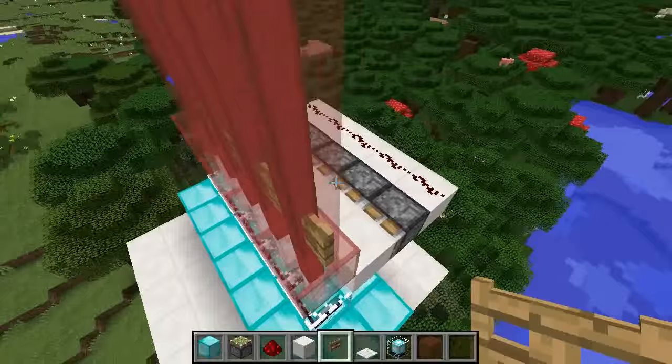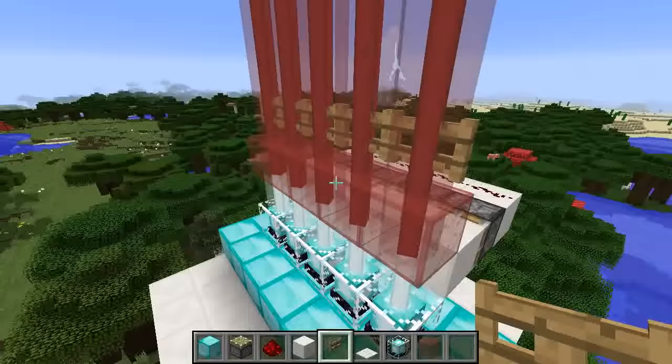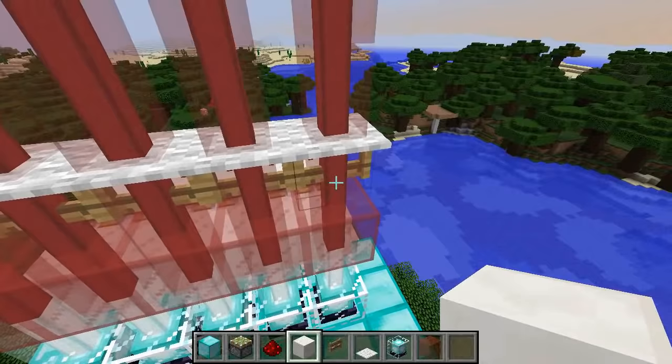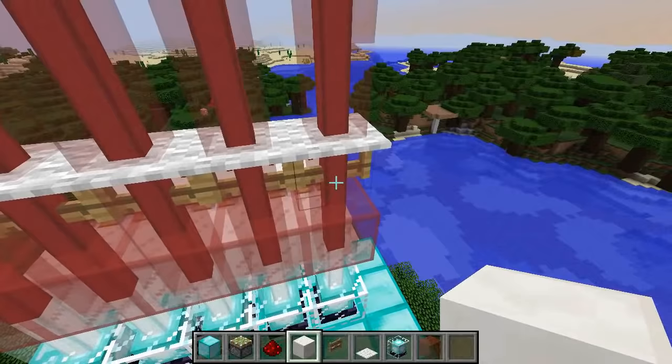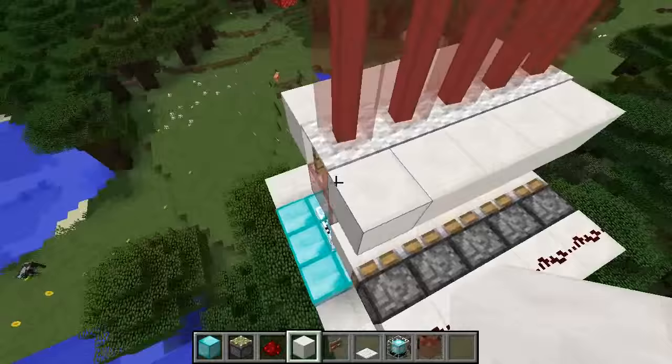That's kind of how everything works — we're trying to activate all these gates all at once so it will enable and disable the laser door. Once you've got your gates, go ahead and place some carpets on top of the fences for a quick disguise. Once you're done with that, go ahead and add some quartz blocks on each side of the carpet so that you'll have something to walk on. You can go ahead and add two layers.